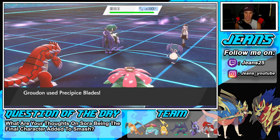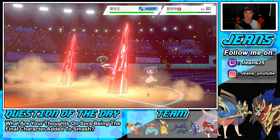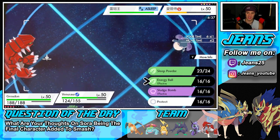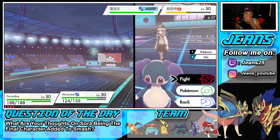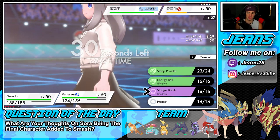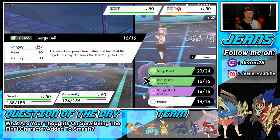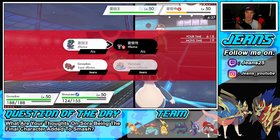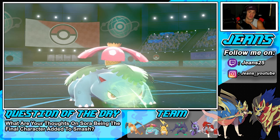Now we can just rock out with Blades. Who dodged that? Hopefully Indeedee - we gotta get rid of this Calyrex. Going into another Blades. I could Swords Dance but let's just go Sludge Bomb, Energy Ball - they're both pretty solid, both drop special defense. Why wouldn't I go after Calyrex? I should have been targeting Calyrex more - that was stupid of me. But Blades are going to fly through and hit all these dudes.